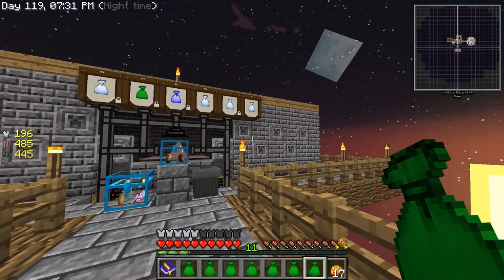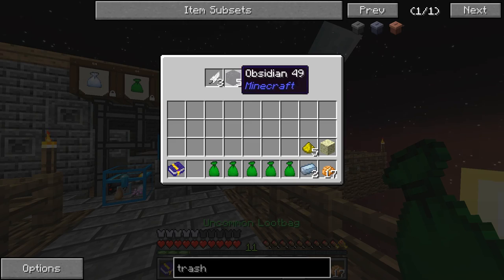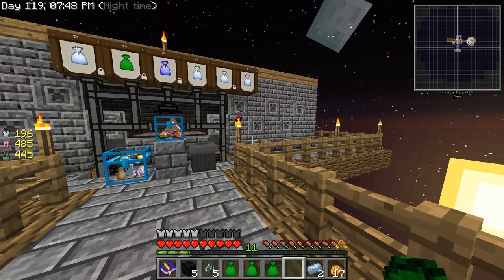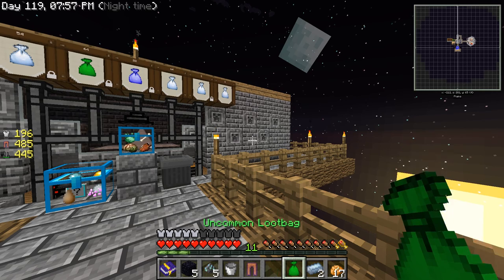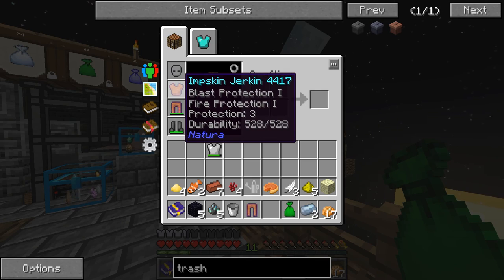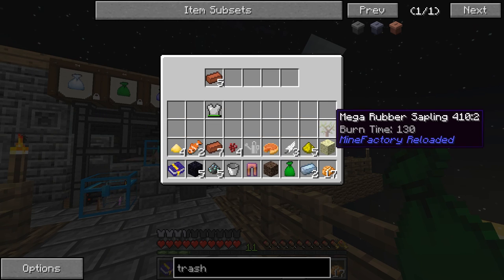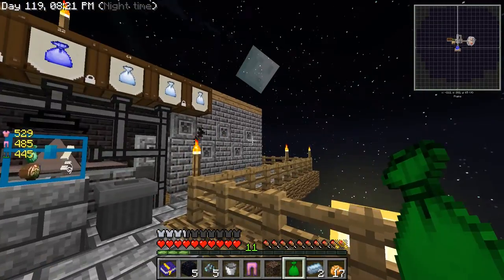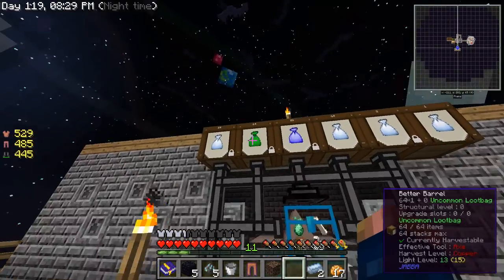Let's start opening these bad boys. We got stone in that one, some tin and some glowstone. Cannot beat that - five obsidian, that's quite a bit. We got some sky stone dust, a nice watering can, bucket, fish - there's some junk of course. These are nice - I'm actually gonna take this chest plate and throw that on. It has blast protection, fire protection. We got some soul sand, a mega rubber sapling - wonder what that is - and some more brick.